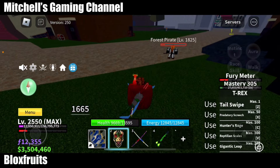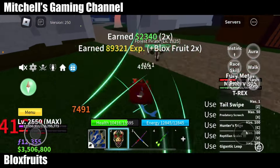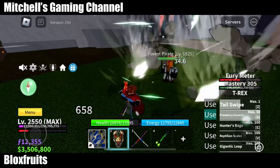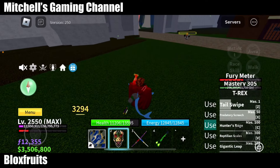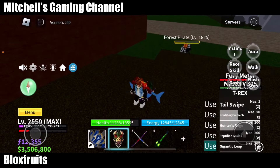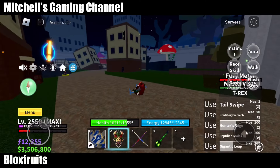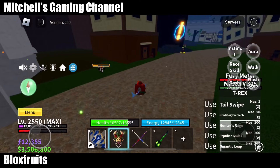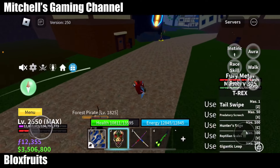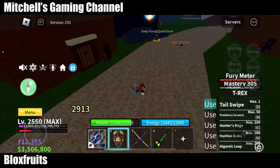So this is the T-Rex M1 and first move: Tail Swipe. Second move: Predatory Screech. Third move: Hunter's Rage. Fourth move: Gigantic Leap — it's so fast, if you do it in here you can go super far. And I do have a combo, actually using Gigantic Leap.